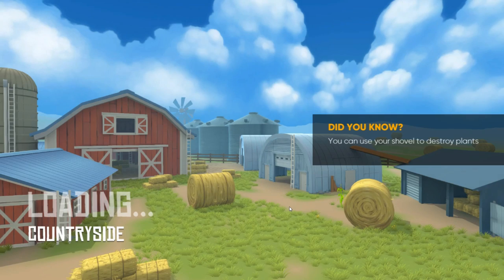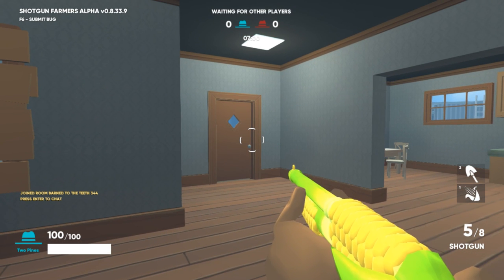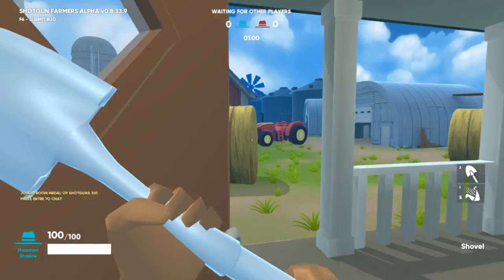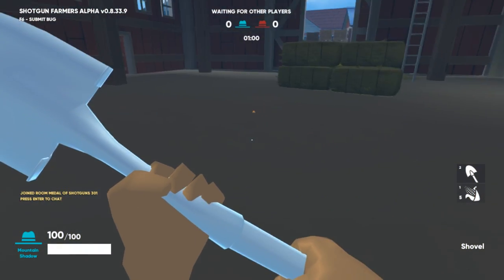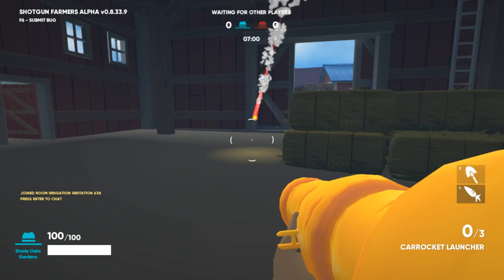The first map we're going to start off with is Countryside, and the first weapon we're going to find is the Karakit launcher. The Karakit launcher is one of the more elusive weapons in the game, so you'll have to act fast if you want to grab it when the game starts. Once you get into the game, make sure to switch to your shovel as quickly as possible and run through the front door toward the red barn in front of you. Be careful because everyone's going to be trying to shoot you. As soon as you get into the red barn, the Karakit launcher will be right in front of you. Make sure to grab it as quickly as possible and shoot anyone trying to get you with it.